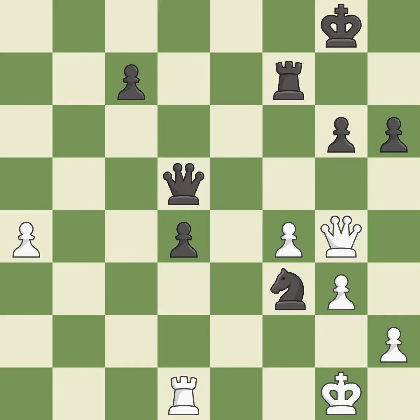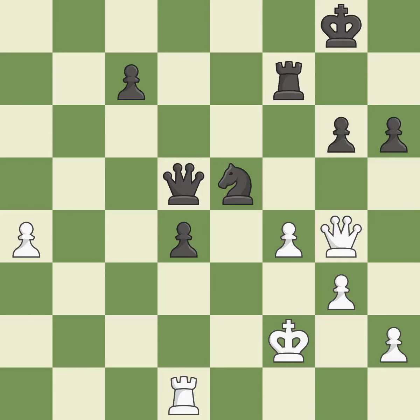This mobilizes the knight, allowing it to control more of the board — it is best. This moves away from the knight in shining armor. A pawn that was being attacked and had no defenses is now protected by this. This raises the possibility of an eventual checkmate. This move puts the queen on a safer square — it is best.